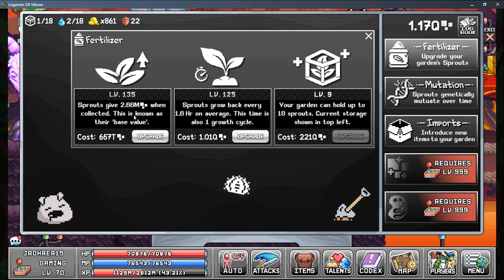Next up we have growth. I think growth is slightly less important than the base value. In terms of cost, you want to keep the base value slightly higher. I'm working in 5s just because of OCD, but basically I think the base value is a bit more important than the grow-back rate. You'll want to keep them somewhat even though. So there's not too much going on in the fertilizer screen.